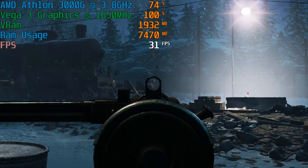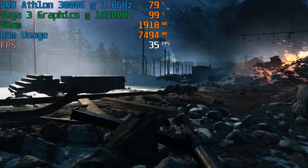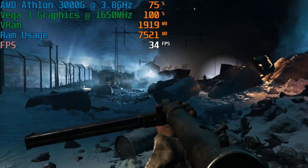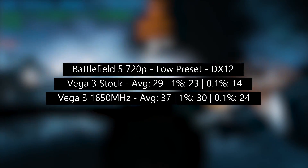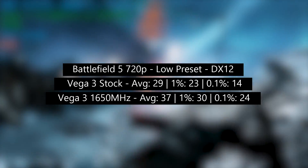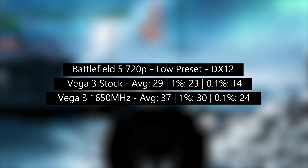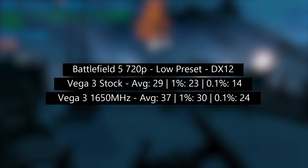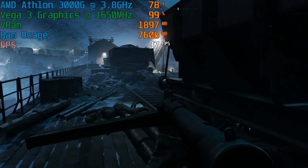First up is Battlefield 5, once again at the low preset with 720p and DX12 mode enabled. We are now seeing 37 FPS as opposed to yesterday's 29. The 1% and 0.1% lows have also increased significantly, from 23 to 30 and 14 to 24 respectively. In fact, the new 1% low with the overclocked Vega 3 iGPU is pretty much the same as the old average with the Vega 3 at the stock clocks of 1100MHz. A nice improvement to start with.